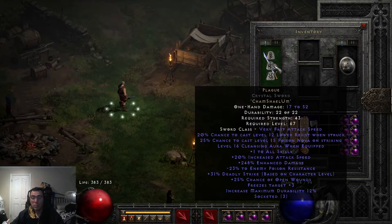You also get level 16 cleansing aura, as well as the chance to cast poison nova and lower resist when you're struck. So it seems like a pretty decent rune word. It definitely seems pretty interesting and it should open up some nice possibilities for some new builds.